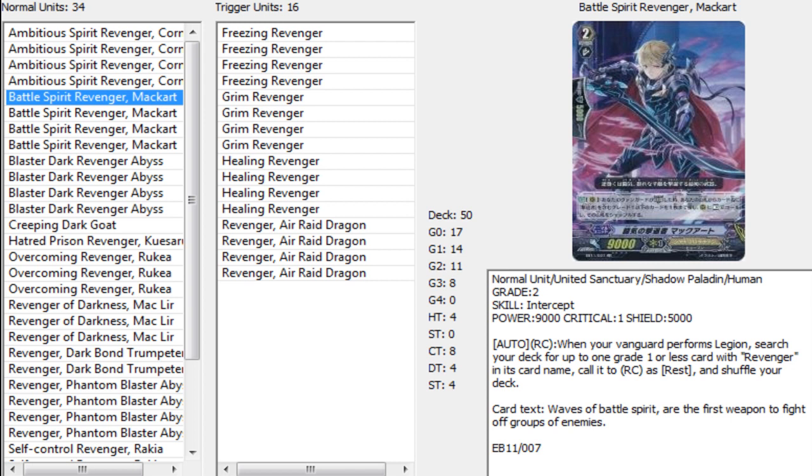It combos pretty nicely with the other grade 2 because you do have to call it at rest, and the other grade 2 can actually beef up from it. You can utilize the fact that you have one part at rest and then kill it afterwards to grant your Vanguard the plus 1 crit — or just kill it with Phantom Blaster Abyss. Normally I only use him early on, because by Phantom Blaster Abyss I want to have a full field that actually attacks. He's better early on to just call the thing at rest, beef up the other side, and then after your Vanguard attacks, kill it to give a plus 1 crit and pressure with the crit.